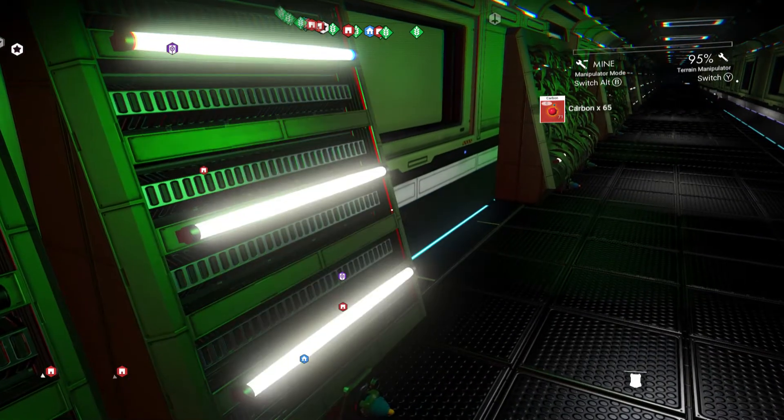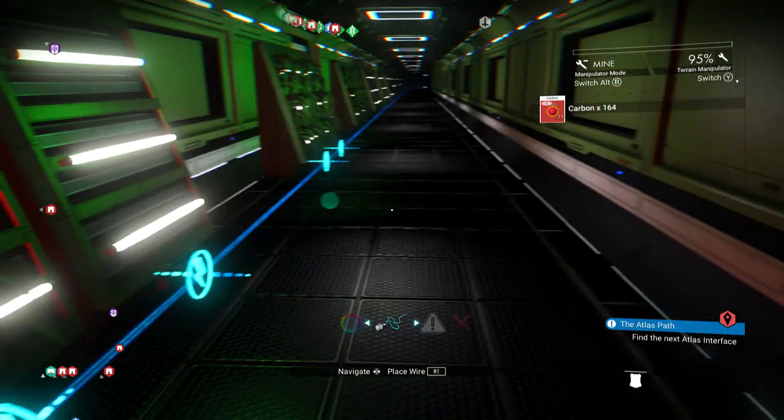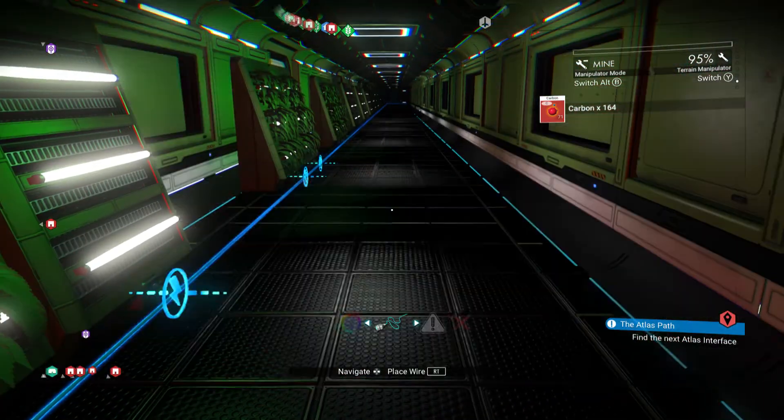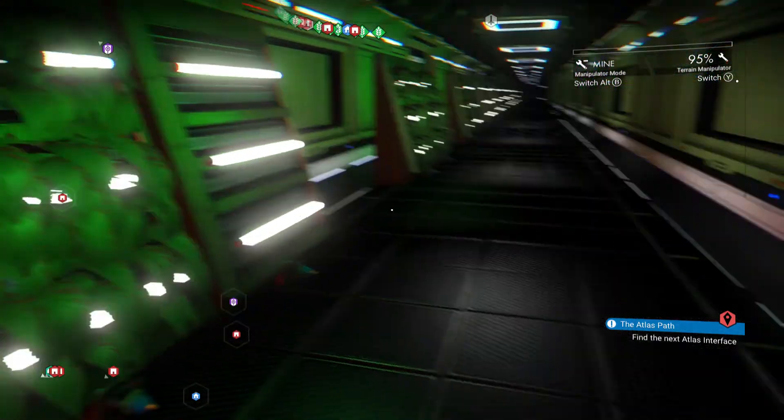On your freighter, if you can't get up the little build menu that allows you to wire them up, then you are going to notice that they have a... let's just show you.